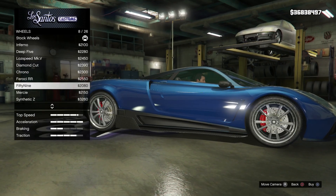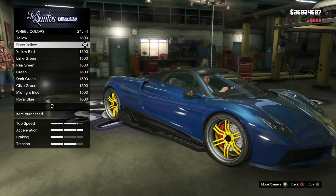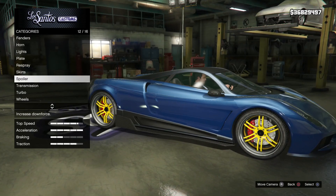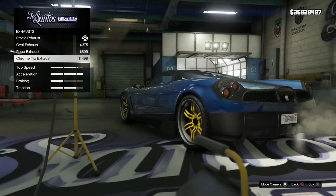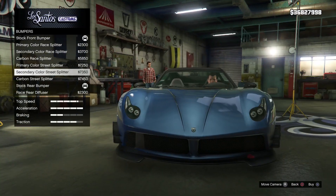For the skirts I've gone for the carbon race skirts. For the wheel type I've gone for the split six, listed under sport, and for the wheel color I've gone for race yellow, which I think is a pretty close match for the real-life car. For the exhaust there's nothing that really matches the real-life car so I've just gone for the chrome tip. Under bumpers, for the front I've gone for the carbon race splitter and for the rear I've just left it stock.